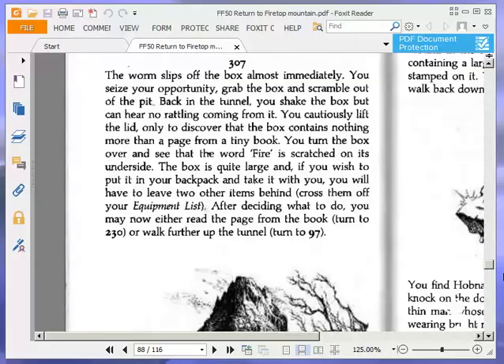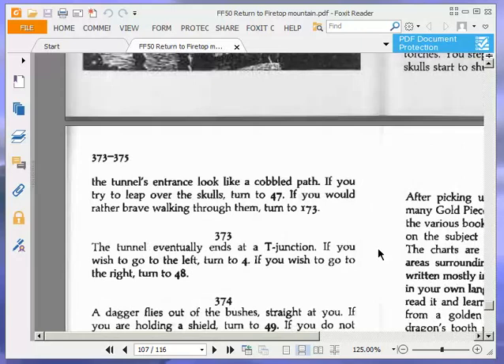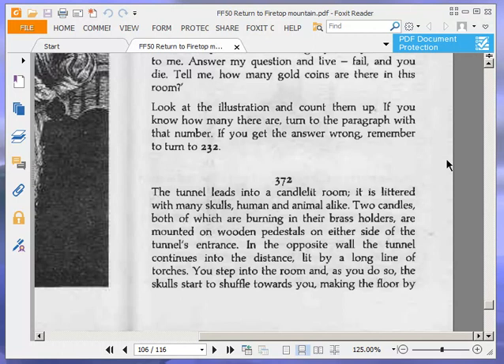There it is. 372. I think the message is like a nasty curse or something like that, I can't remember. Here we go. The tunnel leads into a candlelit room. There's the word 'candlelit' again, except they haven't missed out the first L. Anyway, the tunnel leads into a candlelit room.